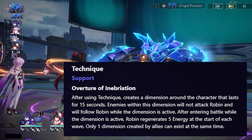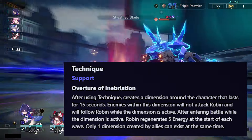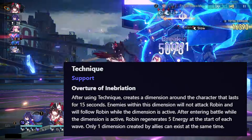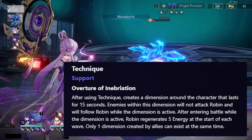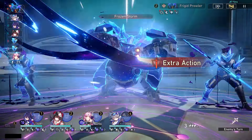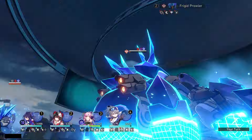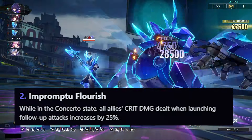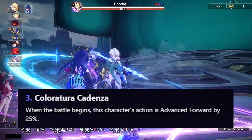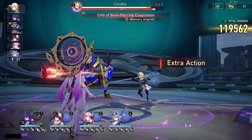For her technique, when using it, it creates a dimension around the character that lasts for 15 seconds. Enemies within the dimension will not attack Robin and will follow Robin while the dimension is active. After entering battle while the dimension is active, Robin regenerates 5 energy at the start of each wave, and only one can be created at the same time. For her bonus traces: the first one additionally regenerates 5 energy when using her skill; the second one increases all allies' crit damage by 25% when launching follow-up attacks while in the alt state; and the third one advances this character's action forward by 25% when the battle begins.